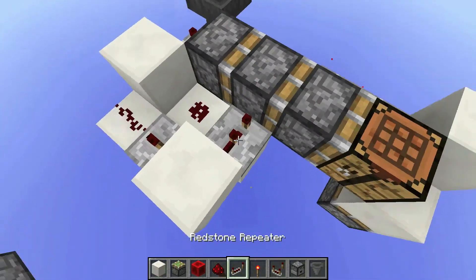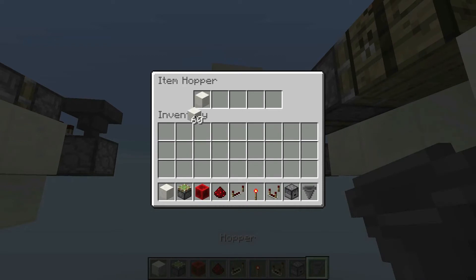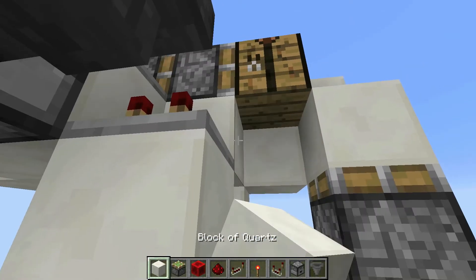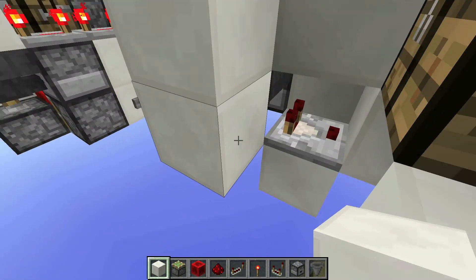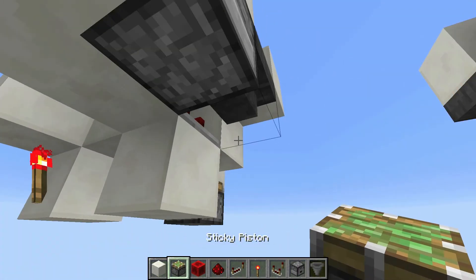Have a repeater on two there, and then a repeater on four here. Here is a hopper dropper monostable, and then that just gets an output right there going into that block. Dust there going into that block, and then a repeater on two here. And then finish off the triple piston extender.